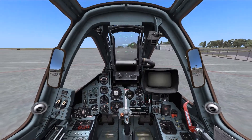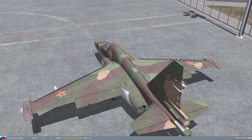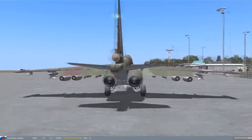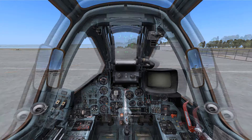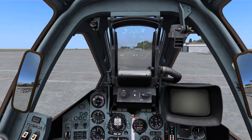This is Banjohn. Today I'm going over CCIP bomb release on the SE-25T. Looking at the airframe we can see several types of bombs loaded onto the aircraft, and by pressing 7 on the keyboard we can bring up the weapons page.